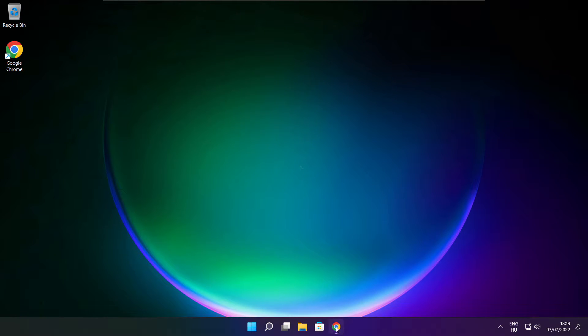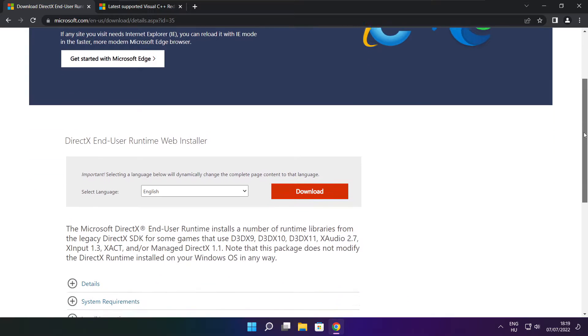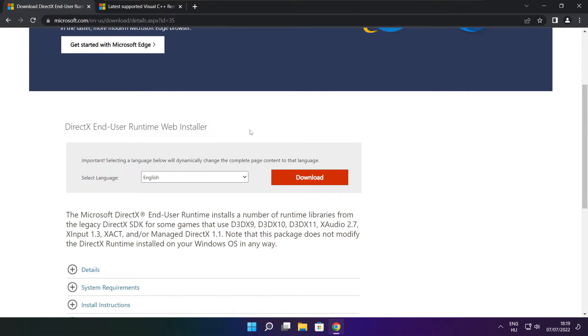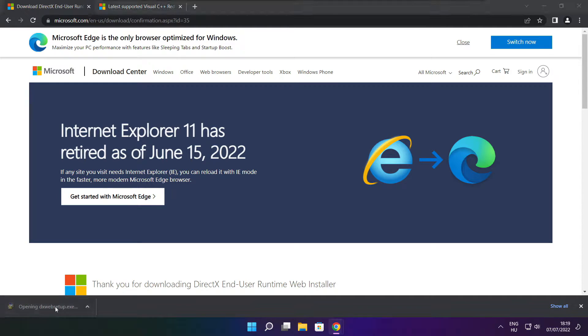Open your Internet Browser. Go to the website — link in the description. Click Download. Install the downloaded file.